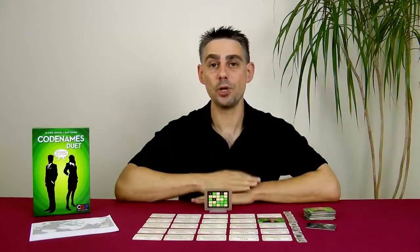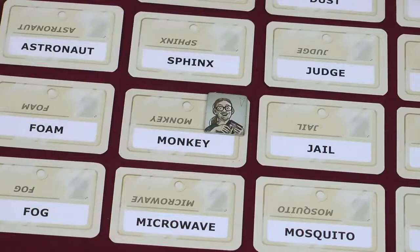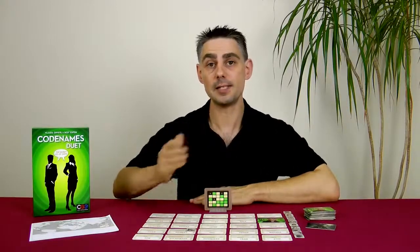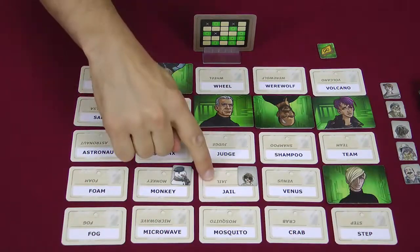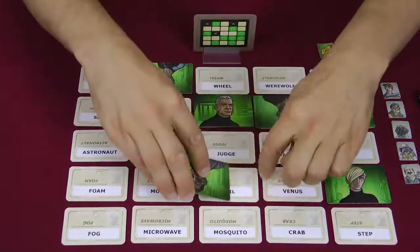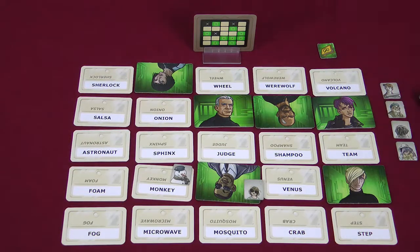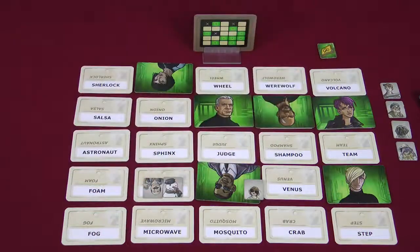If you guess a word which is a bystander on my side, I take one of the timer tokens and place it on the card facing you. You would never guess this word again because you know it's a bystander on my side. But I don't know what it is on your side — it could be an agent, so I may still guess that word on a later turn once you give a clue. If I was to guess Jail then because that word is an agent on your side it gets covered by an agent, but we leave the timer token on it just to remind us. If I was to guess Monkey, however, then this is a bystander on your side too, so we'd need to mark the word with a second timer token, and move them so they completely cover the word.